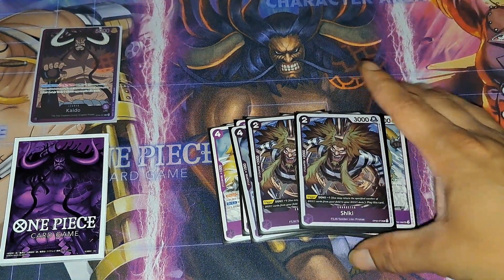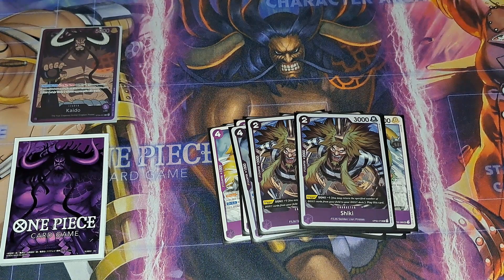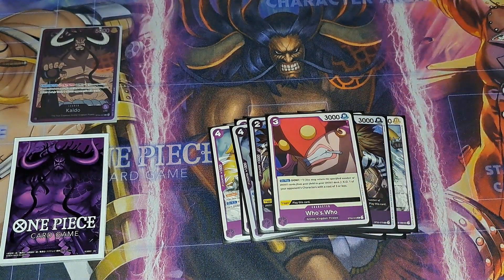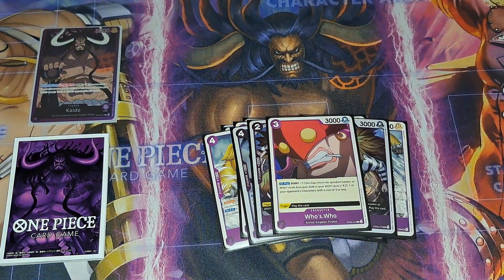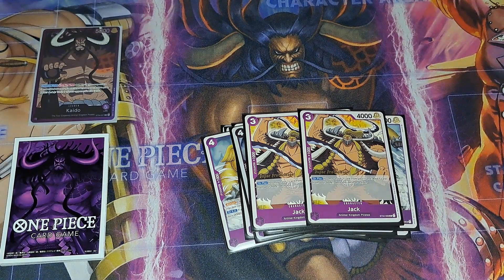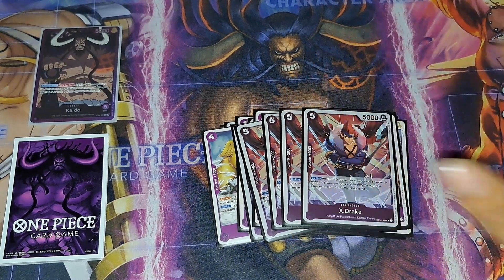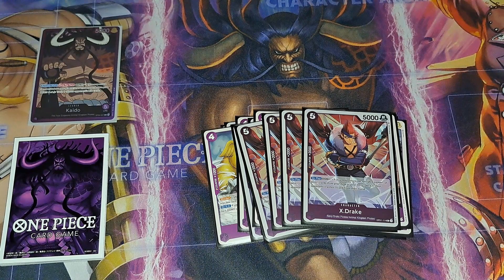Shiki is in here for 2k but he can come out of life and be a potential body, so not bad to have. We got one Who's Who — just one, I didn't want too many. He usually comes out and deals with three-or-less cost characters, just in case you're in the Zoro matchup, which can probably beat you, but you can blow their board and be okay. Two Jack just to ramp up — good going first, or a second card to ramp and then play the stage later. He can trade for 2k discarding from hand too.